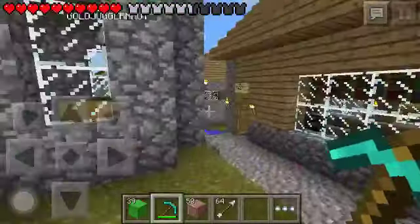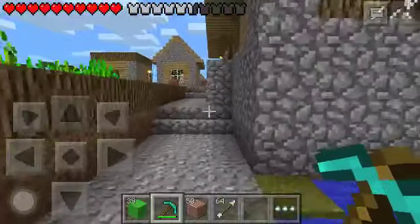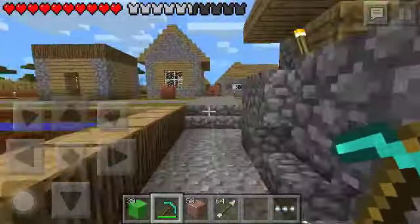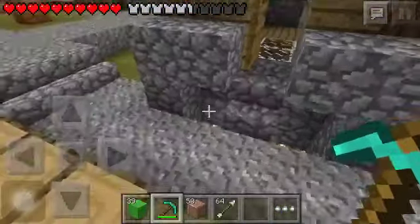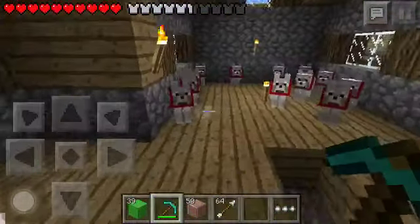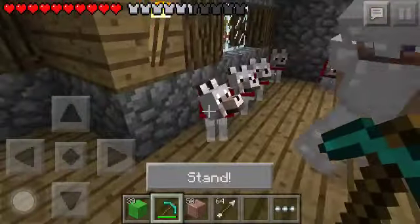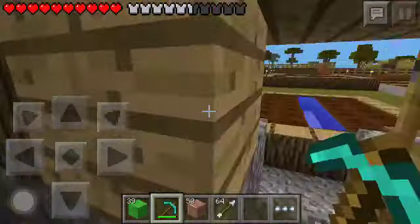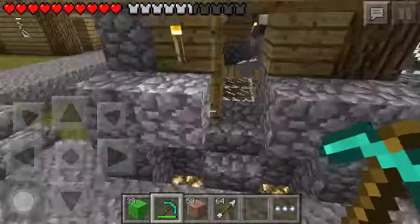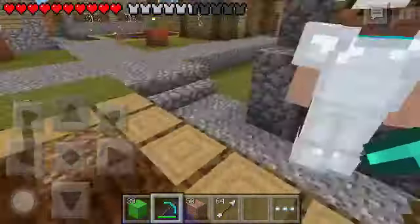I'd also like to show you something else. This is PE Player Pro's house. Let me show you my dog house. This is a dog door and I'll show you how it works. You can see this glass little tunnel. They come through, go through the floor, and they come out. It's awesome.